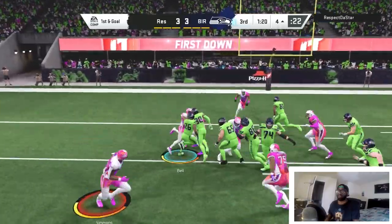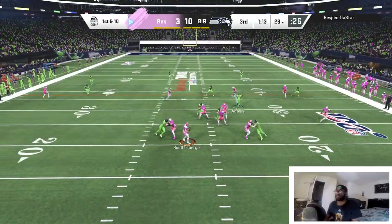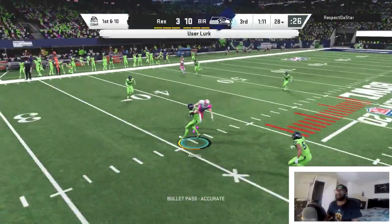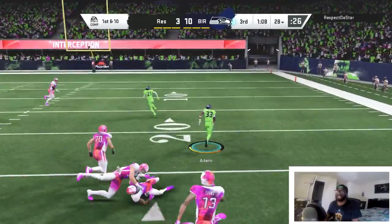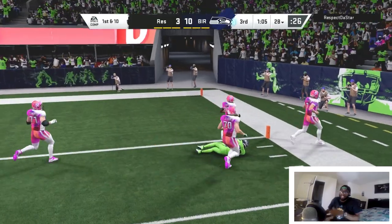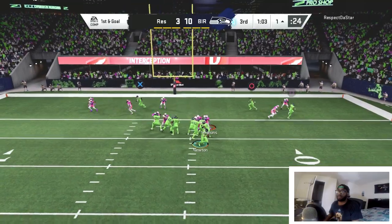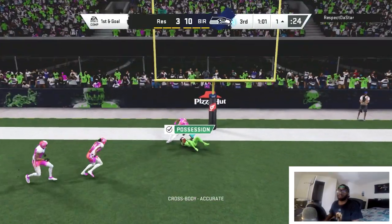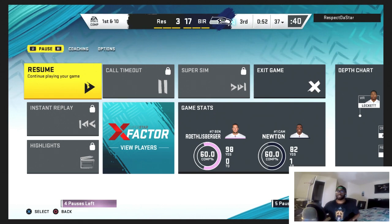Le'Veon — nice run! Gurley, I need you to block well. Le'Veon fighting for the touchdown — that was all him! Another one from Jamal Adams — he might be my favorite player in this game right now. Tyreek with the diving catch — that's gonna be the rage quit.